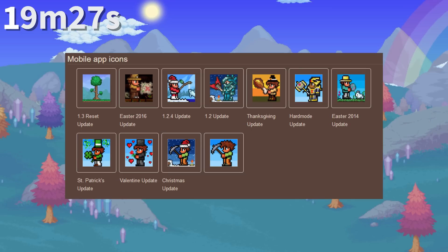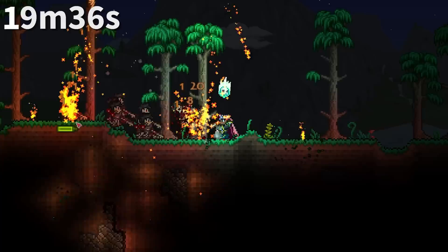The three dimmest light pets in the game are the Shadow Orb, Crimson Heart, and Magic Lantern. Every mobile app icon used to show some variation of the old Terraria character holding or using something, until 1.3 when they set it to the iconic Terraria tree.